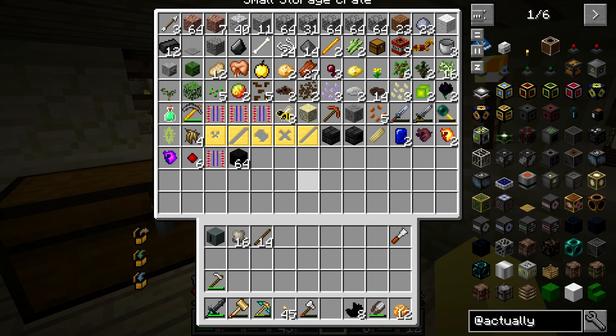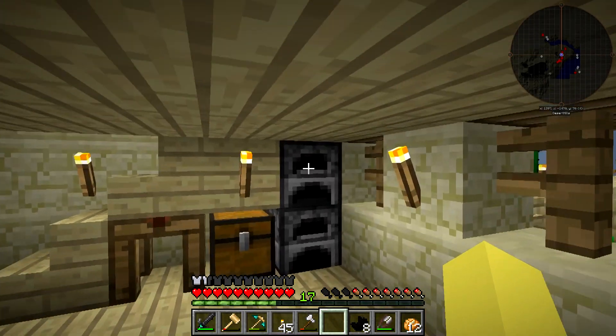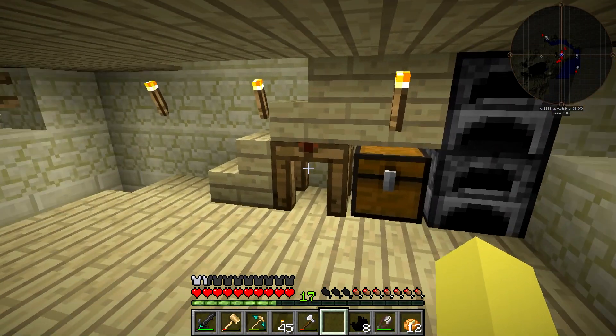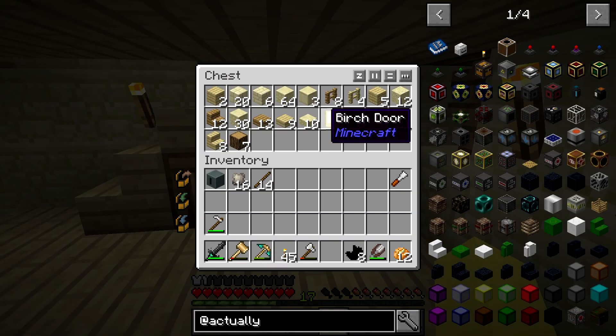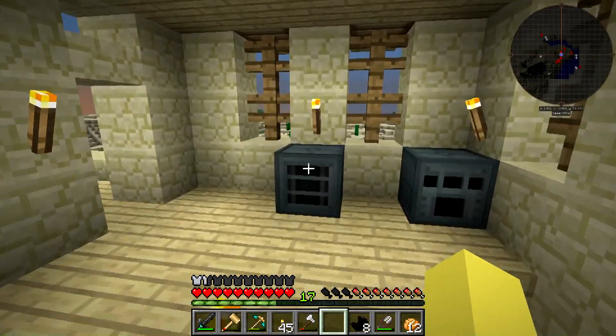Over here I made this small storage crate — you can't even see the name, it gets cut off at the top of the screen, but it's not really that small. It's just going to allow me to store all of my miscellaneous things that I don't really need. I think it looks pretty nice too. And over here we've got the regular furnaces, a chest, and then a crafting station.